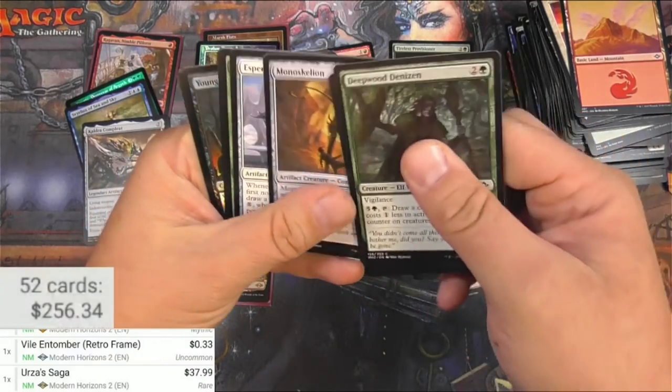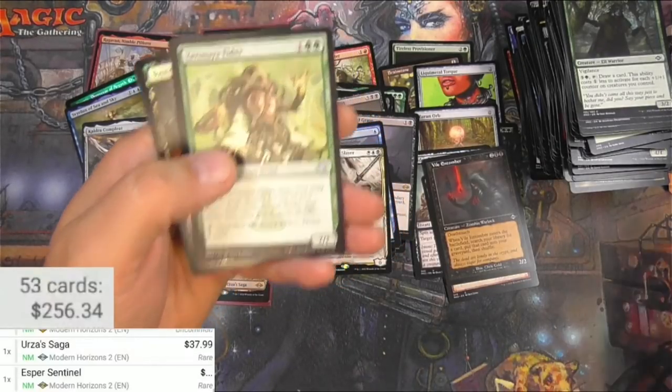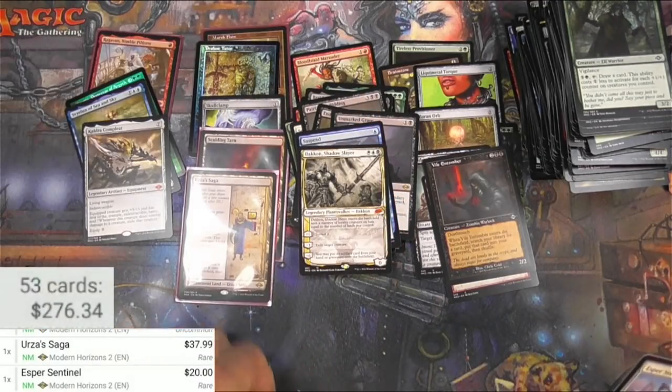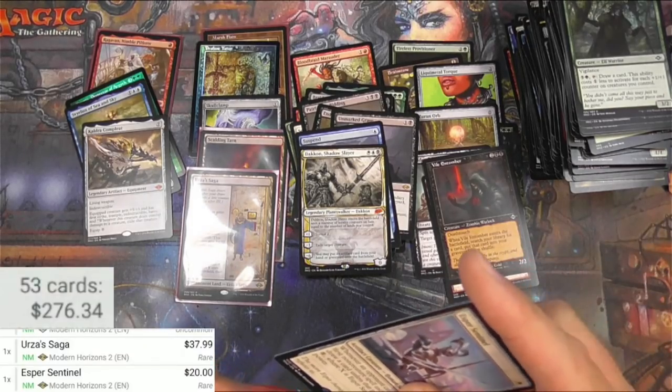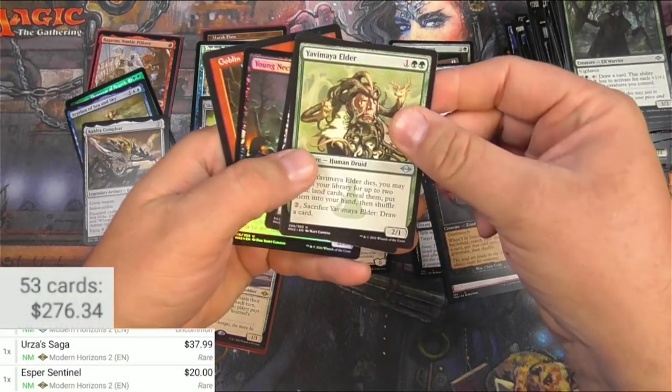Shikari. Esper Sentinel — this one's pretty decent I think. Being 20 bucks is decent, right? Could get a sleeve too. There we go. Now it's starting to look pretty decent.